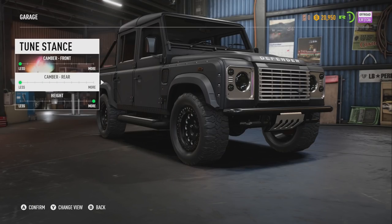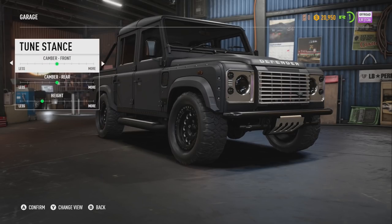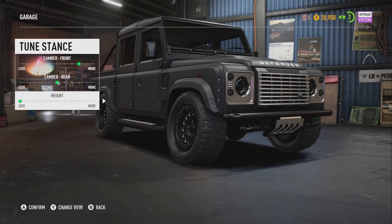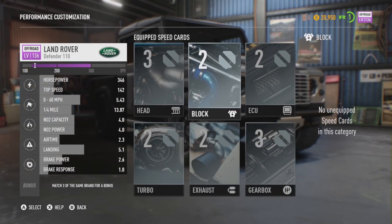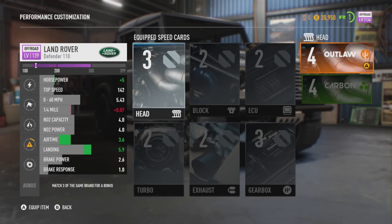So this is the stance for the Defender. This is going to be good — bring it right down, camera at the front, a bit more — look at that, that is perfect. Bringing the car right down, confirm it, it is now done. We do have some performance upgrades as well — we've got Carbon and also Outlaw. That's a decent improvement. Land in airtime — dramatically improved.